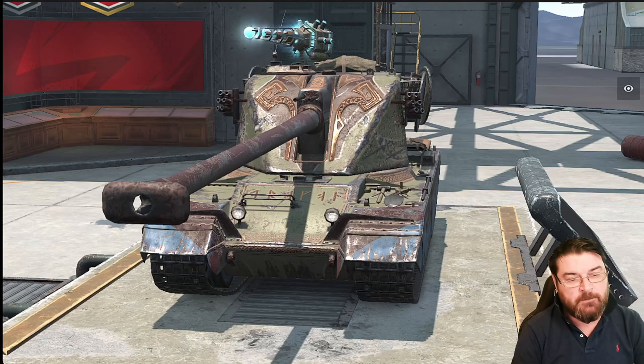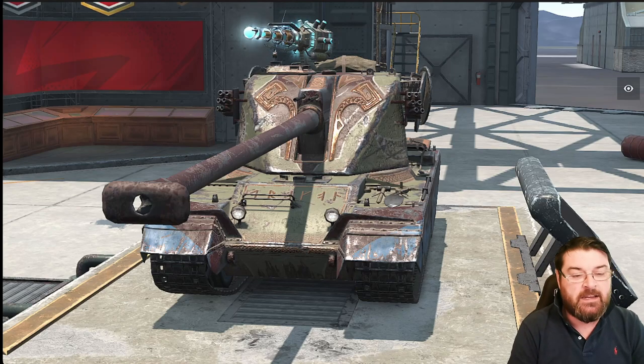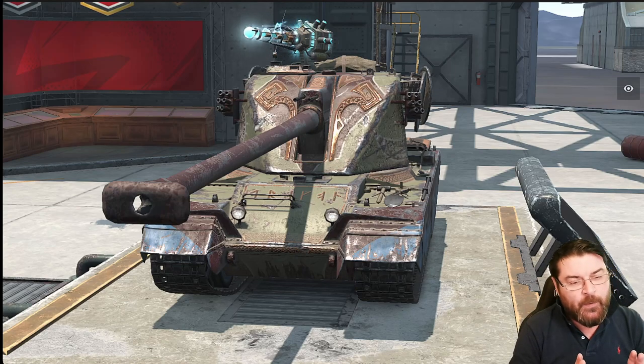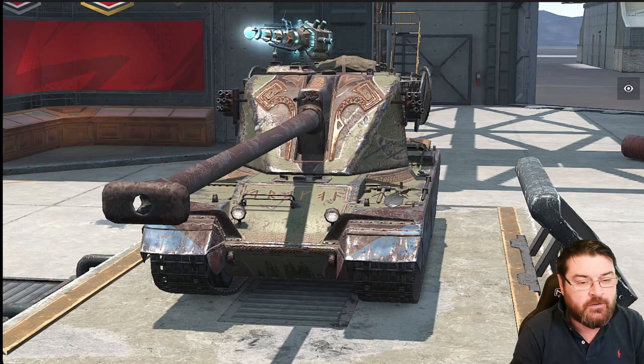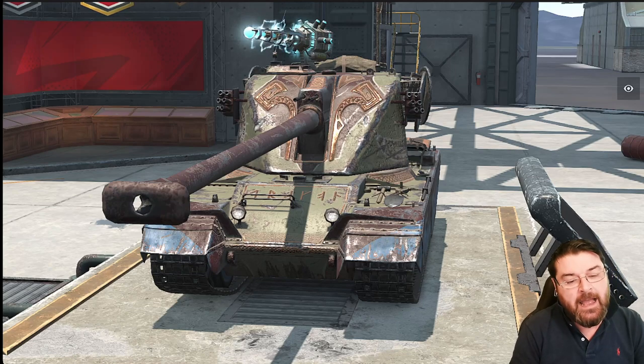Hello again everybody and welcome back to Fujit's Blitz with me Fujit. Today we're going to be looking at this tank, the Emil 1951. It's currently in the store and you can get it two ways. Ask yourself the question: why should you get this tank? There is a tech tree Emil free of charge already — the Emil 1 — however this one has a couple of things up its sleeve.